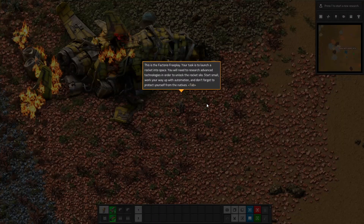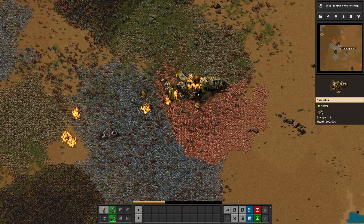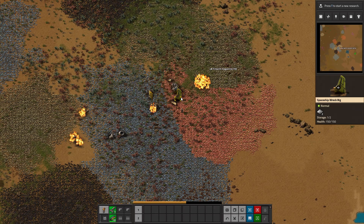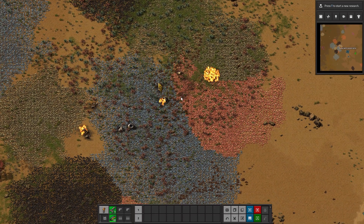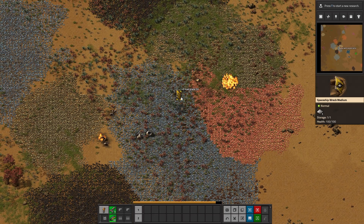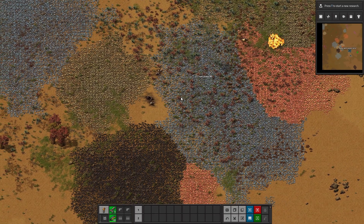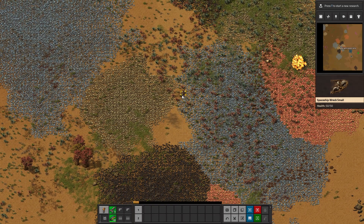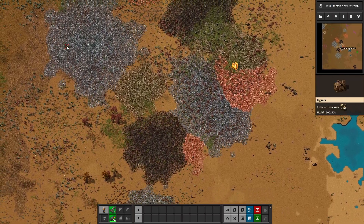And so it begins. We're probably going to get rid of the ship wreckage since it's right on our copper, and clear some of the other ship parts that are in the way. As soon as that's done, we need to find some rocks, because big rocks have coal in them. Stone is good for our smelters and coal is good for powering everything. I can see a rock right here.